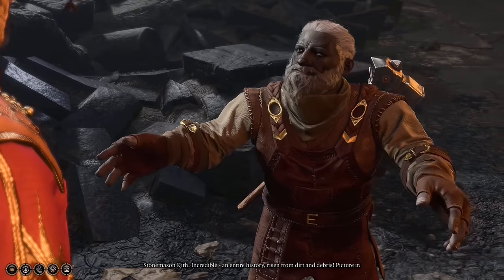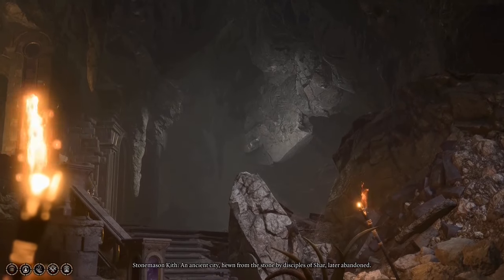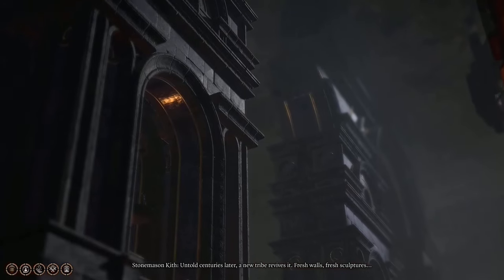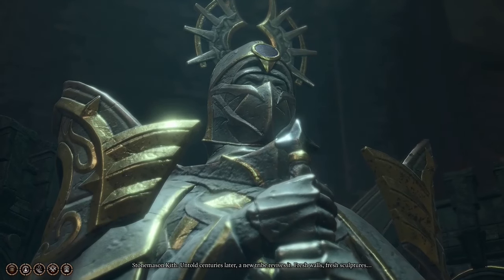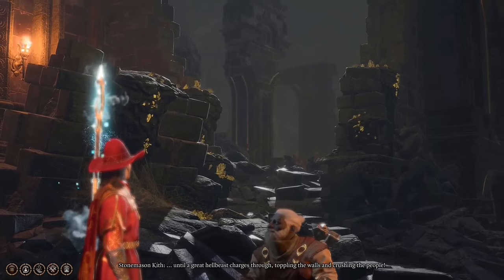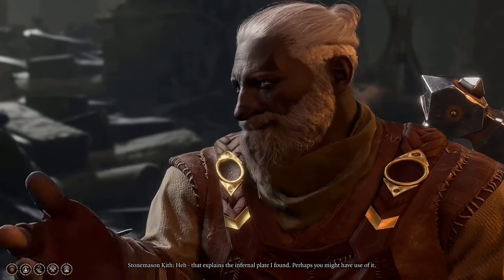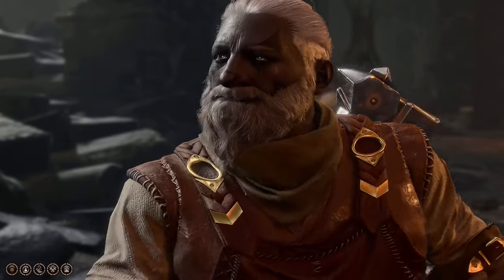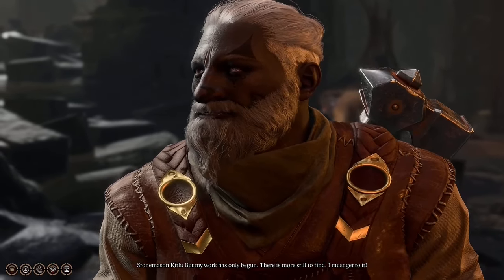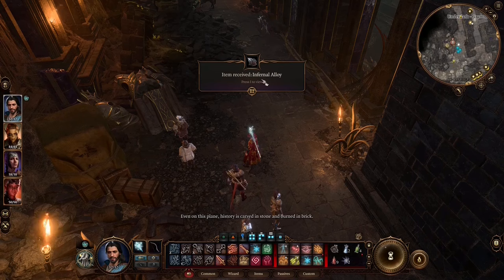Kith says: 'Incredible — an entire history risen from dirt and debris. Picture it: an ancient city, hewn from stone by disciples of Shar, later abandoned. Untold centuries later, a new tribe revives it with fresh walls and fresh sculptures, until a great hell beast charges through, toppling the walls and crushing the people.' Now we know the story of Grymforge. He adds: 'That explains the infernal plate I found — perhaps you might have use of it.' And we got Infernal Alloy.